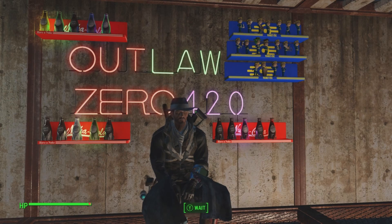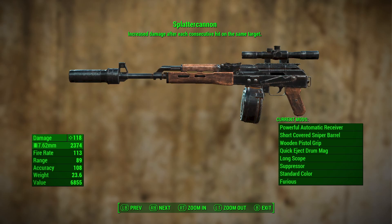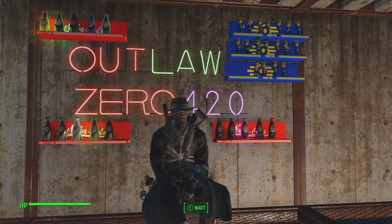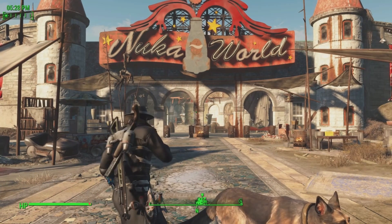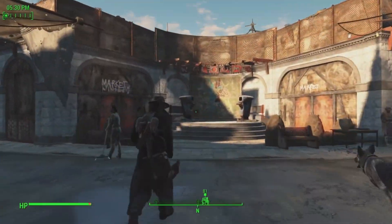Today's unique weapons are Throat Slicer and the Problem Solver. These two unique weapons are fairly easy to get — you actually just need the caps to afford them and you'll have access to them. The only prerequisite is the Nuka World DLC. As you land into Nuka World, go straight through the main entrance and right into the market.